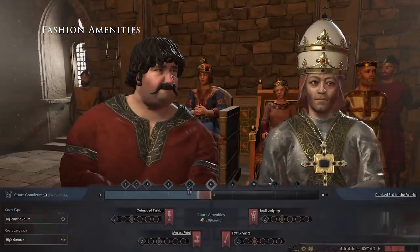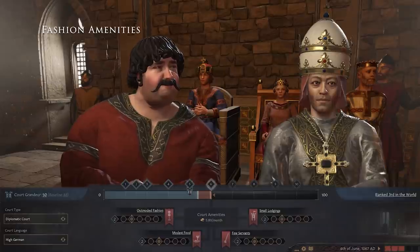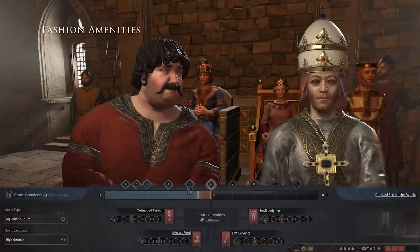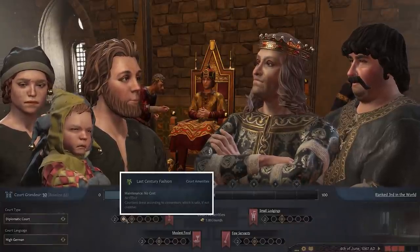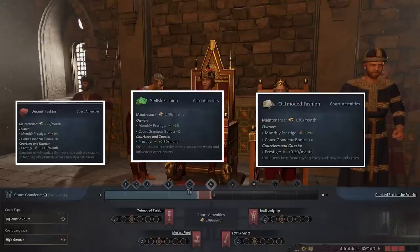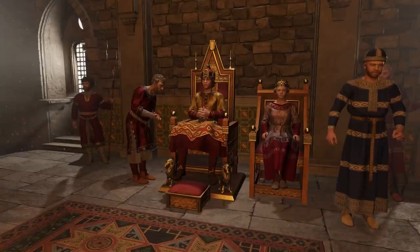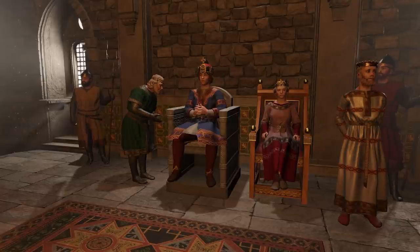We want to be fashion forward, so let us talk about fashion amenities first. It is important to make a good first impression. You can be a haute couture fashion icon at one end, or if you spend nothing, a so-1000-and-late fashion disaster. Or you can fall comfortably somewhere in between. Over time, your court will garb themselves in attire that reflects the budget that you've made for their garbs.